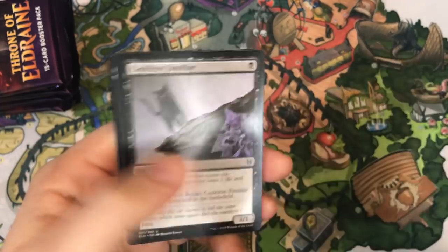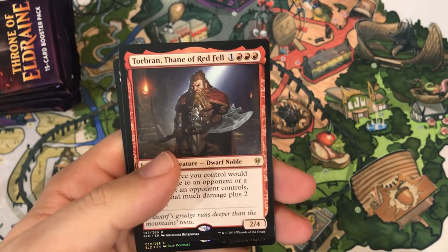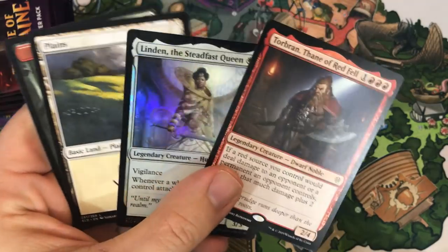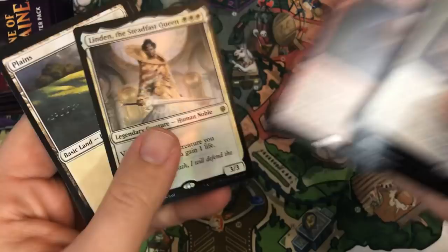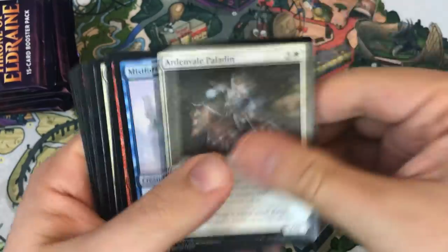Elite Headhunter, Cauldron Familiar, Sir Eleanor the Discerning. Our rare is Torbrand, Thane of Redfell, and we get another foil rare — our second one in the box: Lyndon the Steadfast Queen. Torbrand is definitely a card I kind of wanted to play around with — another card that could be good in mono red aggro, perhaps, or as a good Brawl Commander.